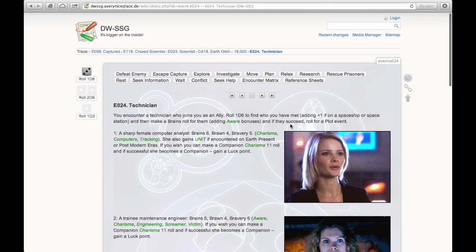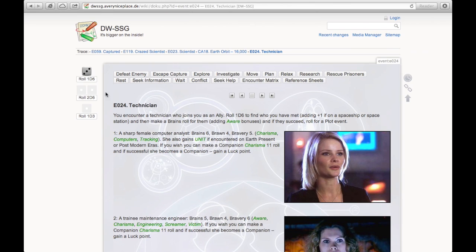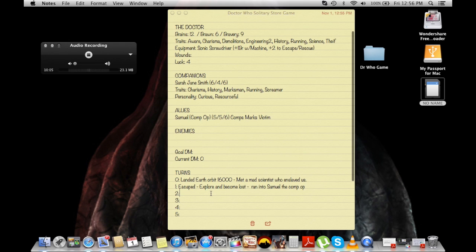It also says to make a Brains roll for Samuel, adding an Aware bonus. If he succeeds, I can roll for a plot event. His Brains is five and he doesn't have any Aware, so I've got to roll two dice and get less than five. I failed — no plot event. So while I was lost, I ran into Samuel the computer operator.